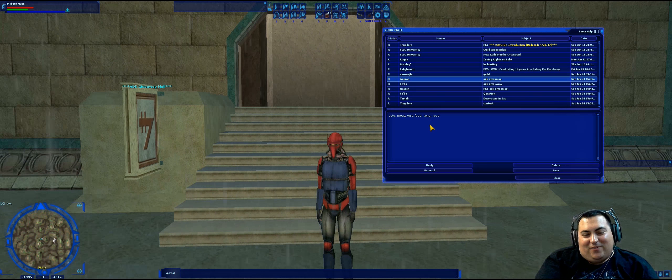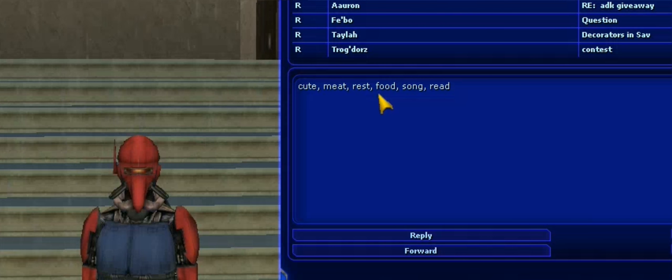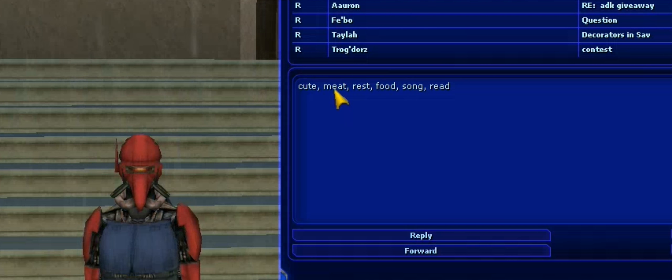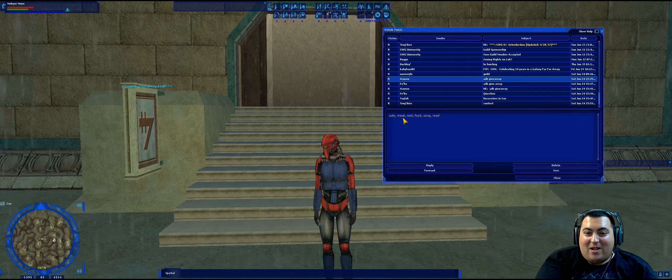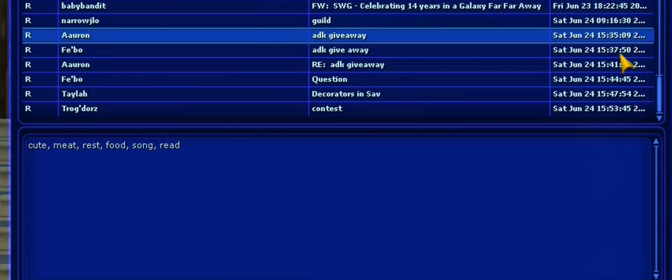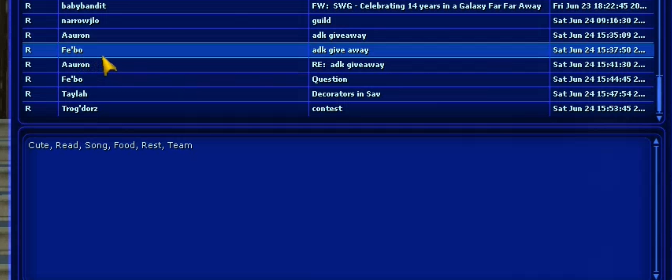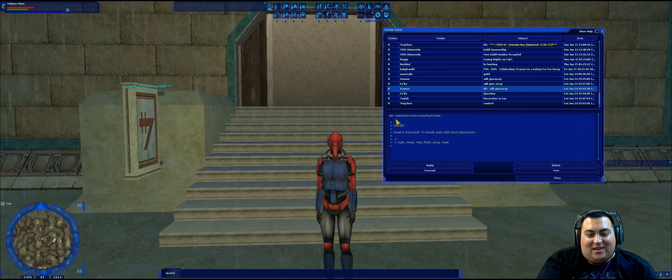Now here's the really interesting part. The very first email message I got was from Oren, with the words Cute, Meat, Rest, Food, Song, and Read. While only five of these words are correct — Cute, Rest, Food, Song, and Read — he actually did have all the right answers for meat; however, the word wasn't supposed to be Meat, it was Team. As bad as I felt, I unfortunately had to put a five-minute penalty on Oren for submitting an incorrect answer, though I did tell him which word was the wrong one. Two minutes after Oren's first submission, Feebo sent his submission: Cute, Read, Song, Food, Rest, and Team. So Feebo won. After waiting on his five-minute delay, Oren resubmitted Cute, Team, Rest, Song, Food, Read, and claimed second place.